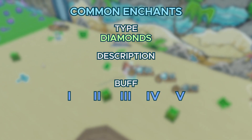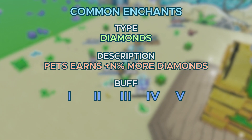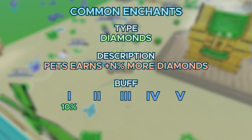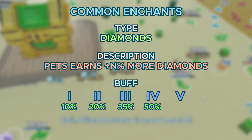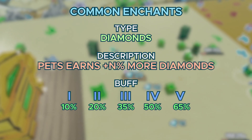Next up, we got Diamonds — a boost you get when mining diamonds. It's not as OP as the coin boost to keep it balanced. Tier 1 gives a 10% boost, tier 2 is 20%, tier 3 is 35%, tier 4 is 50%, and tier 5 is 65%.